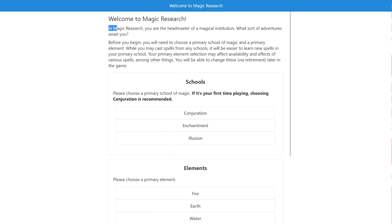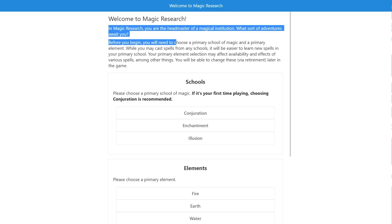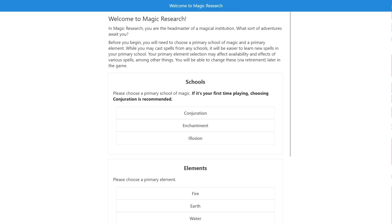But in this one, in Magic Research, you are the headmaster of a magical institution. What sort of adventures await you? Before you begin, you need to choose a primary school of magic and element. While you may cast spells from many schools, it's easier to learn new spells from your primary school. Your primary element selection may affect availability of effects of various spells, among other things. You'll be able to change these via retirement later in the game.